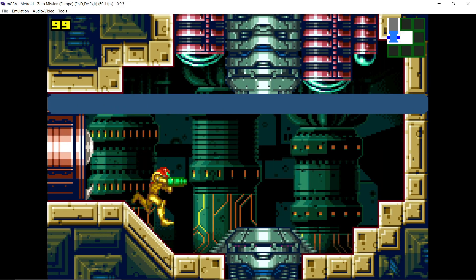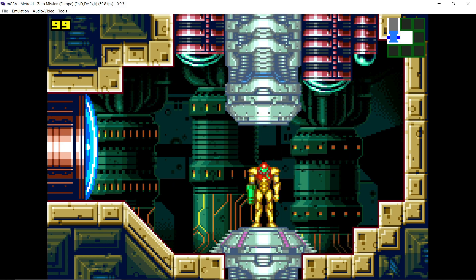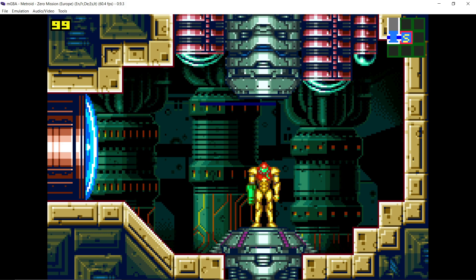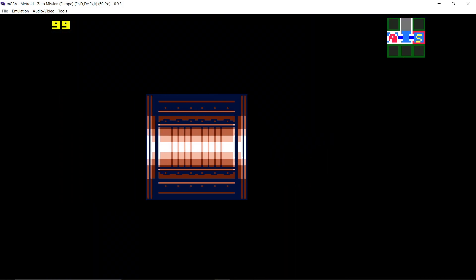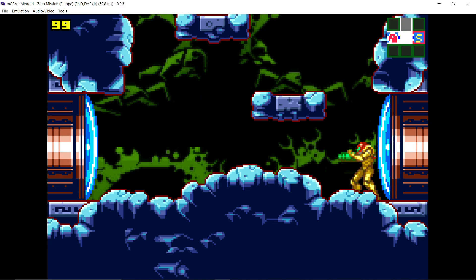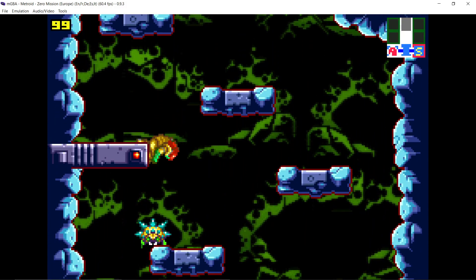There's a save room. Let's make a hard save. Alright, first save of the game. Let's just do a save state to back it up. It's always good to have a backup.